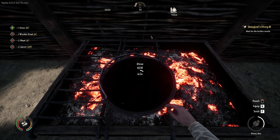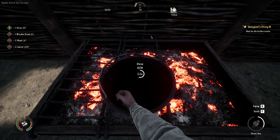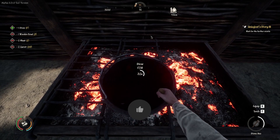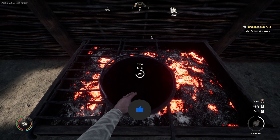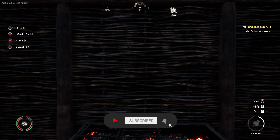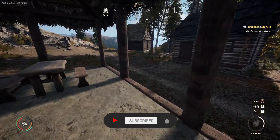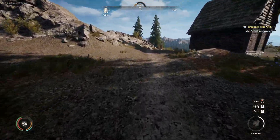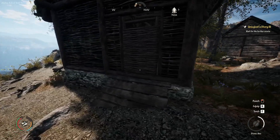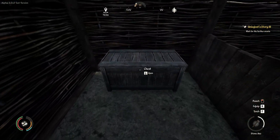In today's episode, what we're going to do is I have to go and make a fishing spear — hopefully I can do that because I haven't made one yet — and a knife for the lady in the fishing hut. That's why she has not been producing any fish, because I didn't have the correct tools available for her.